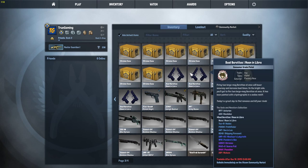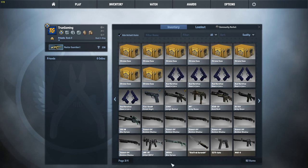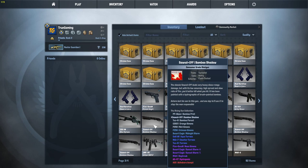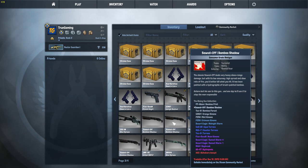We are doing the Off Sun and Leo trade-up contract. I have five Factory New Dual Berettas Moon and Libra, and five Sawed-Off Bamboo Minimal Wear — I have a Field Tested one but they're mostly Minimal Wear. The Sawed-Off Bamboo can give me a Crimson Kimono or the Desert Eagle Midnight Storm.